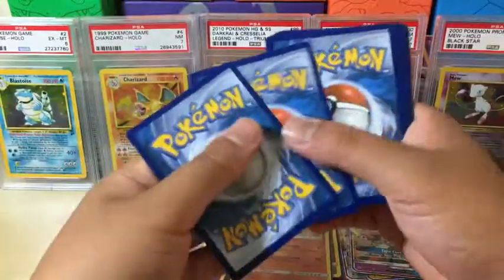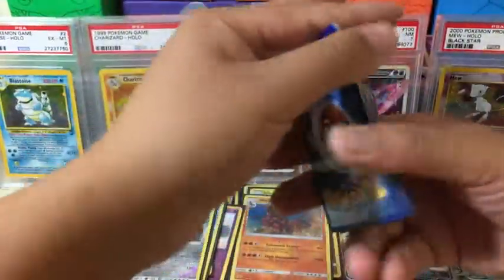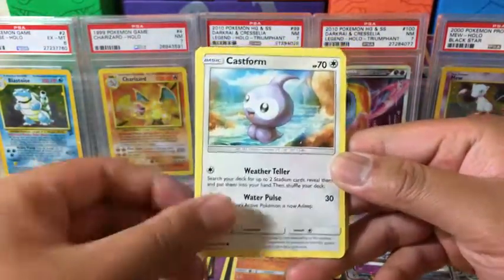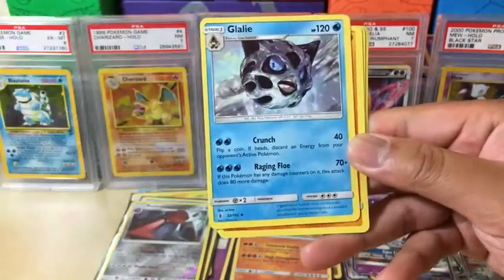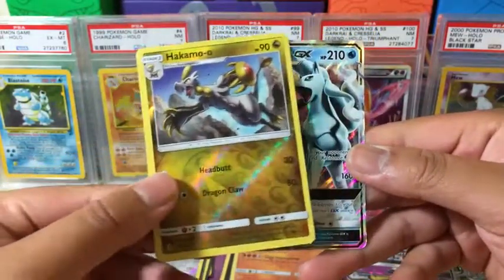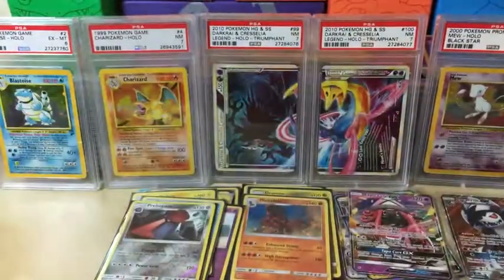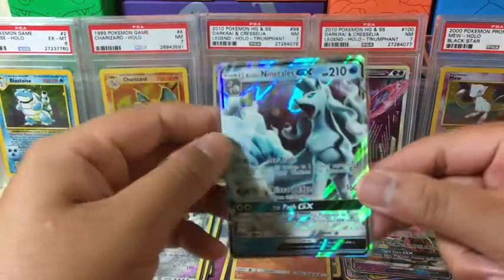White code card — very nice. But so far I'm really happy with the pulls, not complaining. We got a Taillow, Phantump, Castform, Nosepass, Delibird, Metal Energy, Clawitzer, Machoke, Energy Loto, Hakamo-o which is the reverse holo — actually no, it's uncommon — and then Alolan Ninetales GX! Yes! Let's keep it going. Very nice card, clean, PSA quality — beautiful.